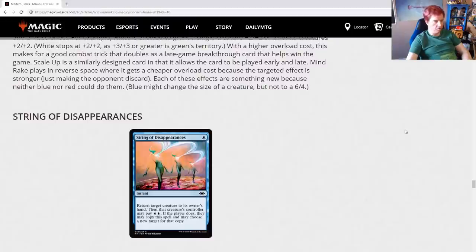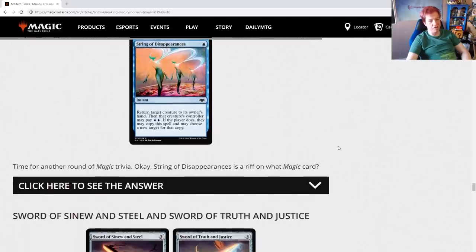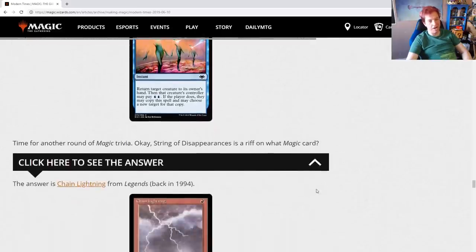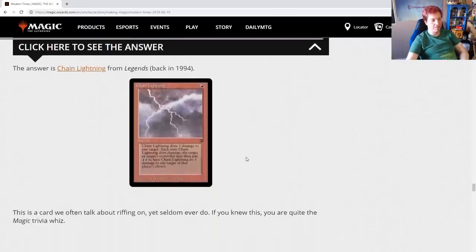String of Disappearances: one blue, return a creature to its owner's hand, then that creature's controller may pay two blue — if they do, they may copy the spell and choose a new target for the copy. Time for Magic Trivia: String of Disappearances is a riff on Chain Lightning from Legends. As a card they often talk about riffing on yet seldom ever do — if you knew this, you're quite the Magic trivia whiz. Chain Lightning from Legends was highly sought after; Legends cards were not easy to come by.